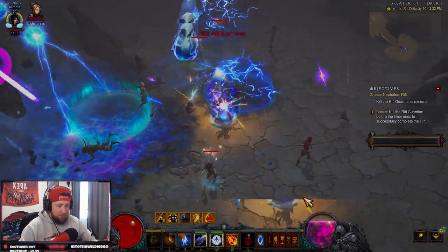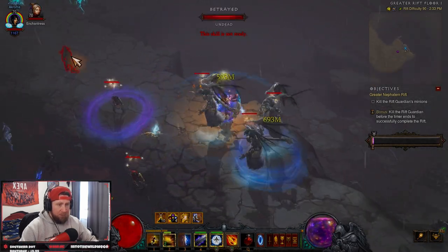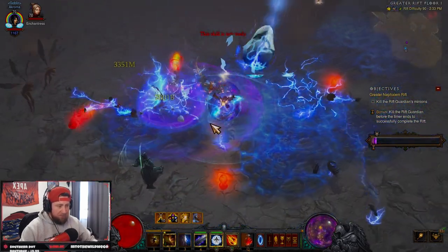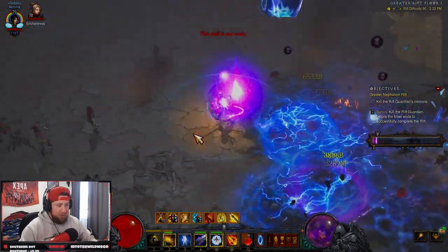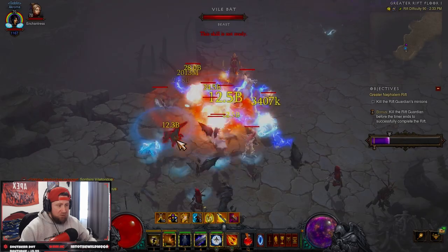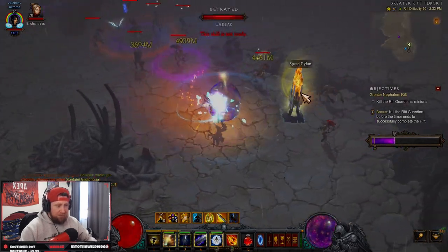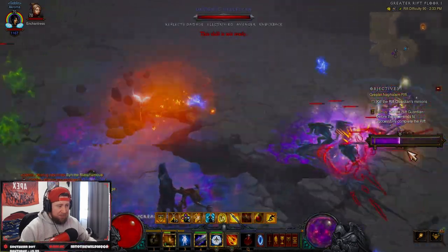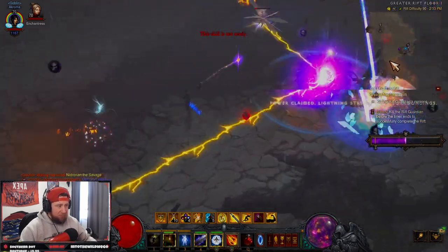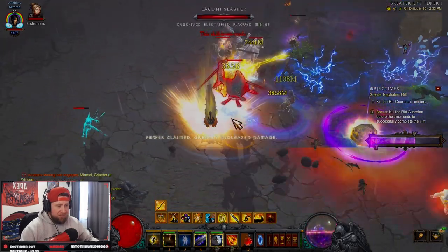You're going to see why the build is just so insane. We're looking for an elite pack — we need an elite pack really bad. There it goes — elite pack, let's go! After killing the first elite pack you just spam and dash around. That's it. You spam Explosive Blast, Diamond Skin, and Teleport, and just dash around to each elite pack. The build is absolutely insane.